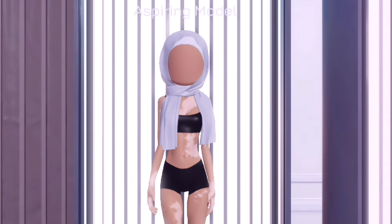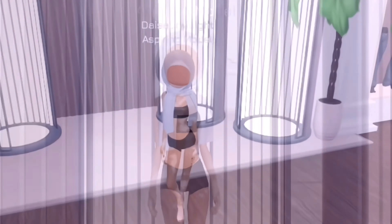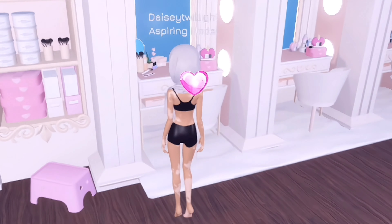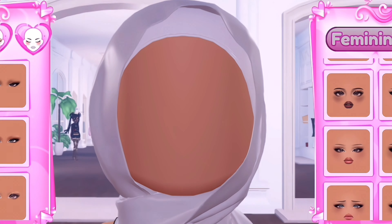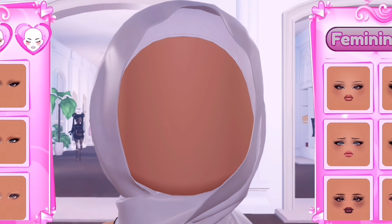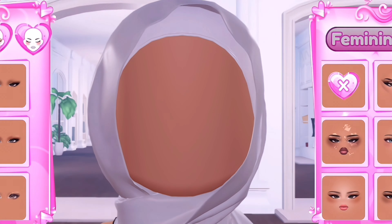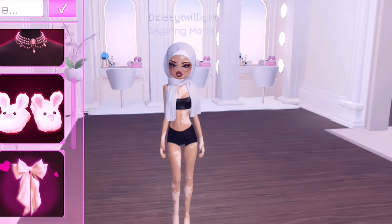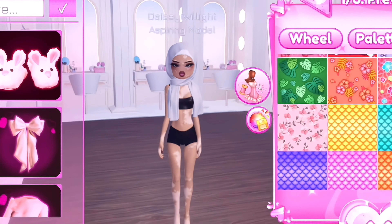Oh my gosh, there are new settings in Dress To Impress! I think I might go with the spots — they're really pretty. Now let's get a pretty, beautiful face. Oh my god, there are so many new faces — all of them are so cute. I think I might go with this one because it would fit with the rest of my body. Of course, with the iconic lashes — I cannot do an outfit without them.